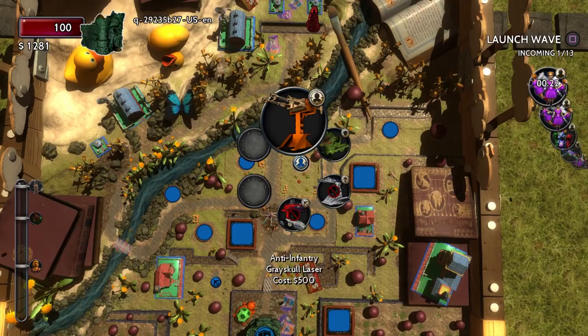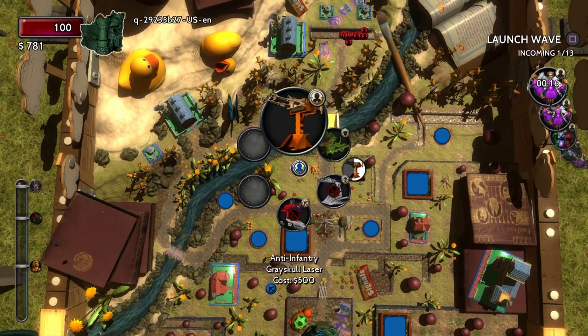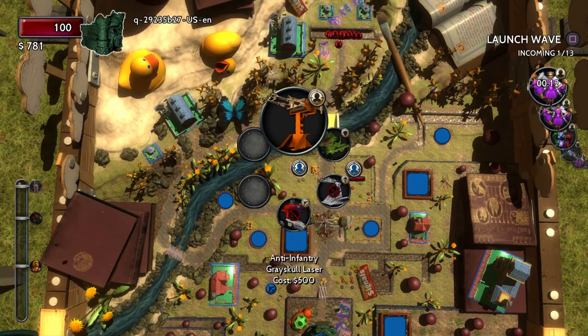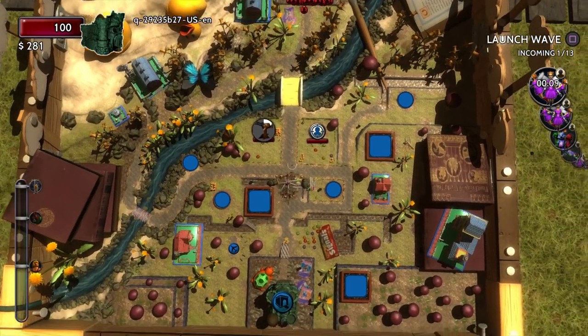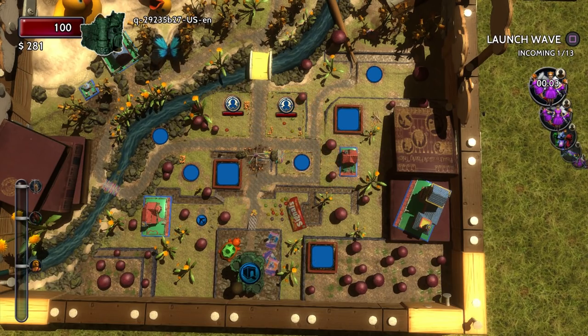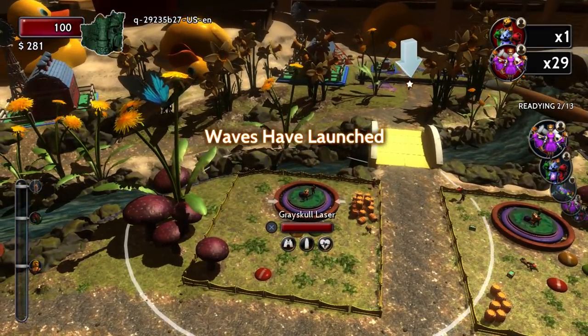Unfortunately, I didn't capture any footage for Cobra Commander or Ezio — they were both locked in the version of the game that I played, but they are available. Now I want to take you through the beginning stages of one of the early campaign missions. There's a campaign mode and there's an online multiplayer mode. This is one of the first campaign missions, and right at the very beginning you have an opportunity to place defenses.